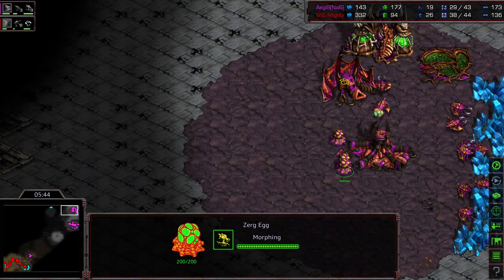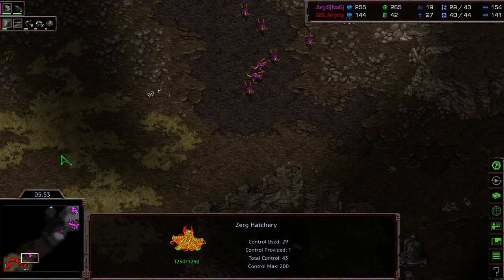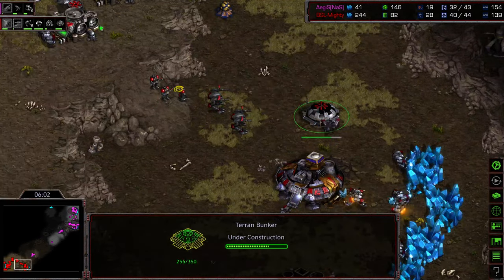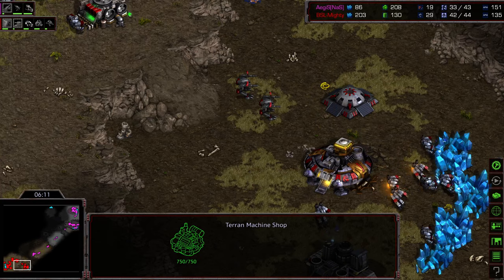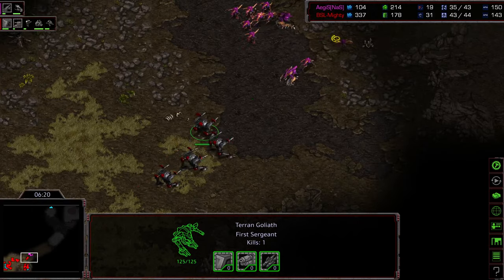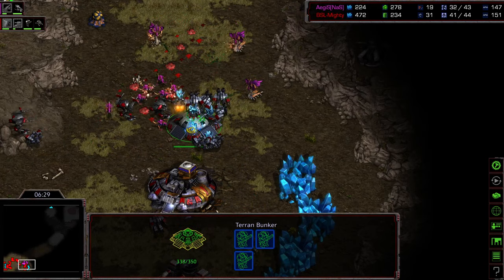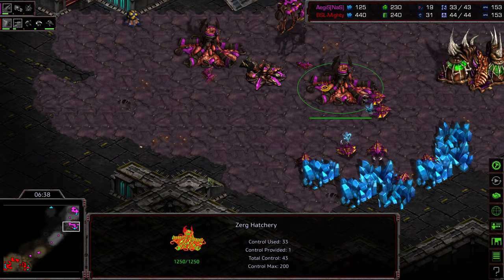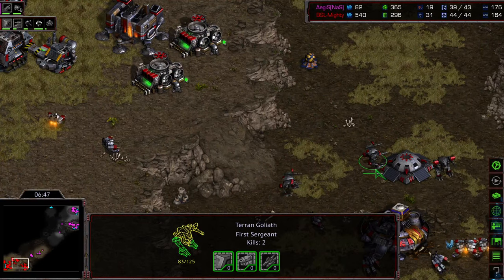Three Hatcheries are up. Hydralisk Den upgrading that Hydralisk speed. We might see a follow-up Hydra bust attempt with this many Zerglings on the ground. We'll see once that upgrade is finished if Larva is expended on Hydralisk. Yeah, Hydralisks are being produced. I think Aegis is going to go for a push again — this time a bunker is going to be there at least with three Marines in it. No Siege Tanks. So with some focus fire or group repair on that bunker, Mighty might be able to defend. Level 1 weapons upgrading with level 1 armor. At the very least he will have a sizable upgrade advantage over his opponent.